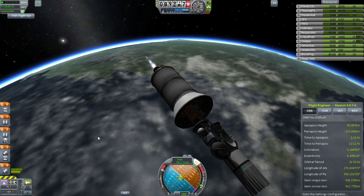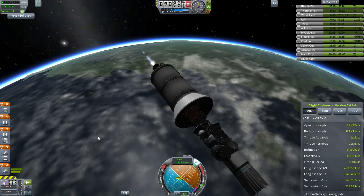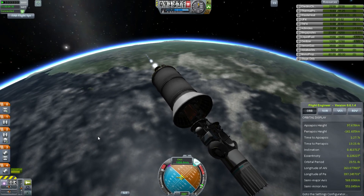If I lose parachutes, then it probably means that I will only get atmospheric science. One way or another, I want to get as much science as I can from this mission, and it will be beamed back and repeated and beamed back again.